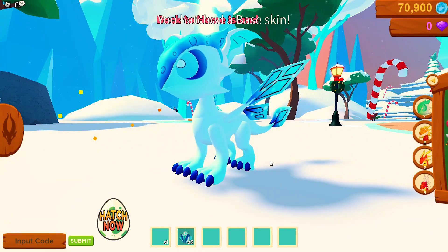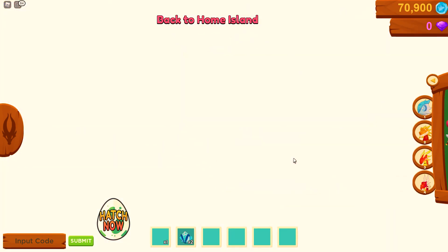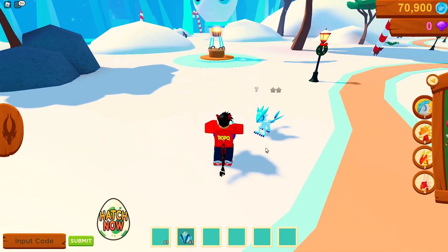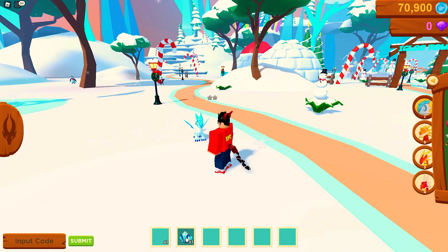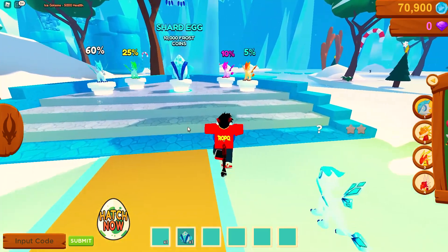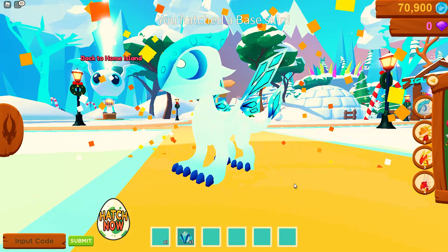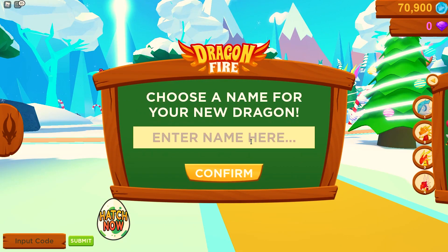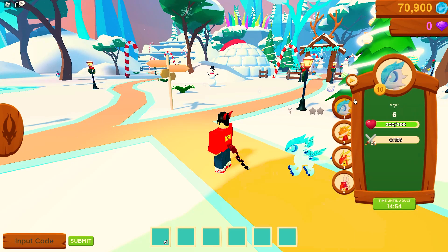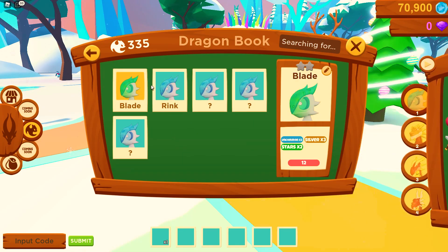Third egg — another base skin, disappointing. I'll call him Question Mark. Fourth egg — another base skin, not too bad. We can trade these guys, maybe to some fans. Fifth and final egg — let's see if we can get an epic. Another base skin, that's okay. So we're hanging on to Blade and Rink, and the rest can be traded. They're all pretty much two-star silver.